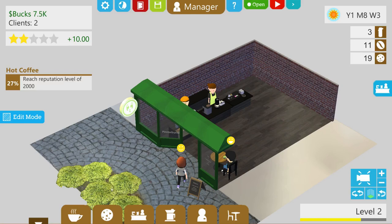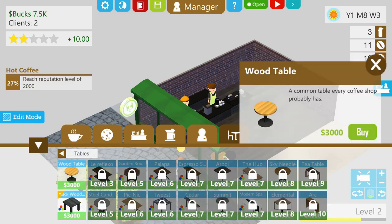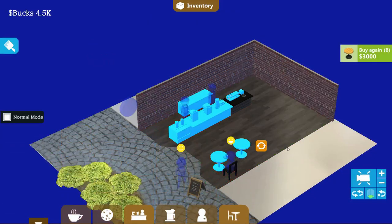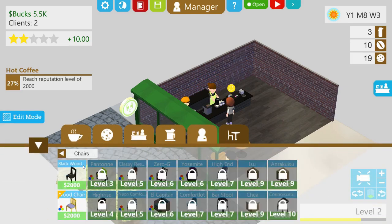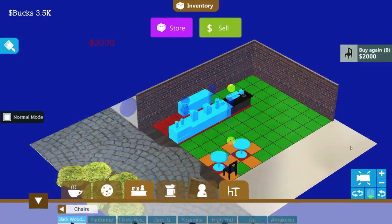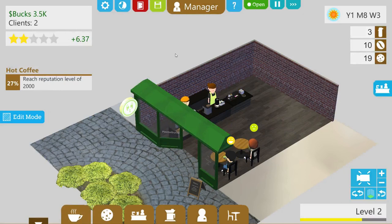Let's get another table and chair combo. I've found that people are more likely to use them if they can sit by themselves — I can respect that. So we'll go bare bones basics. Now we have two seats and two people enjoying their drinks, which means twice the chances for double purchases.